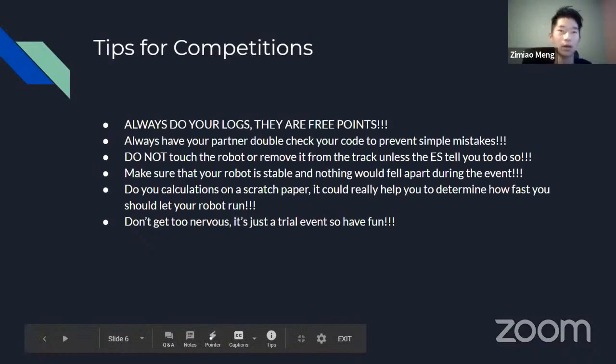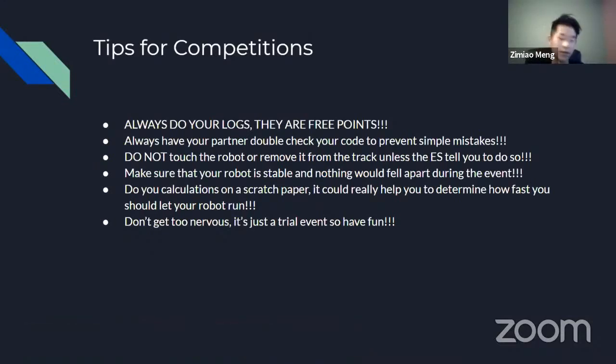For competitions, you should always do your logs — logs are like free points, so if you don't do them you'll be at a great disadvantage. You should always have your partner double-check your code to prevent simple mistakes. For example, at my first Robot Tour Invitational I was supposed to put 30 in the code but put 3,030 instead, which messed up the whole thing. I checked three times and didn't catch that simple mistake, so always double-check your code before each run.